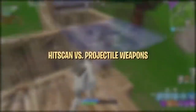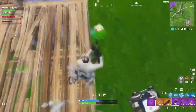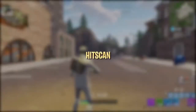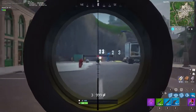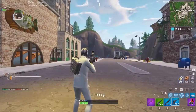Before we delve into things like bloom, close-quarter combat, and aiming techniques, it's important to know the two different types of weapon mechanics in Fortnite: hitscan and projectile-based. Other than snipers and explosives, every weapon in Fortnite uses hitscan mechanics. Hitscan means the bullets don't have any travel time — as soon as you click, the bullet will immediately hit the target in your crosshair, regardless of distance, so long as the shot is accurate.